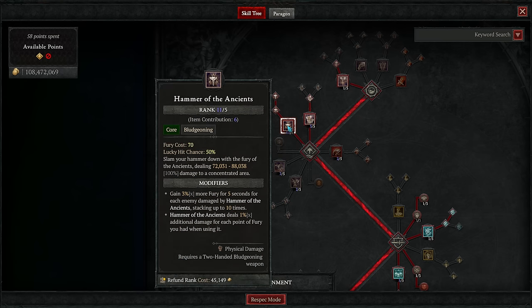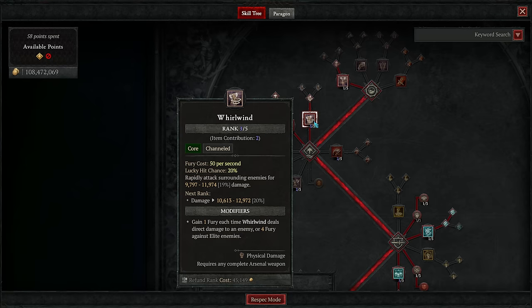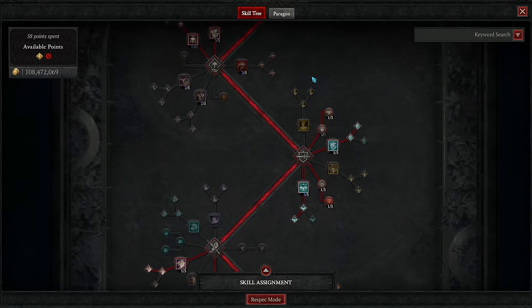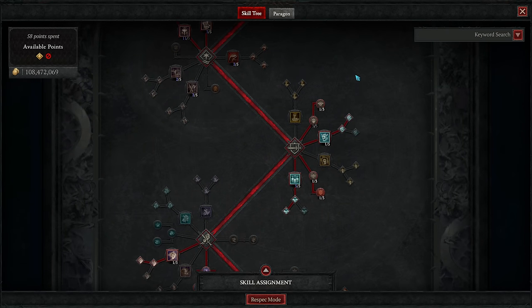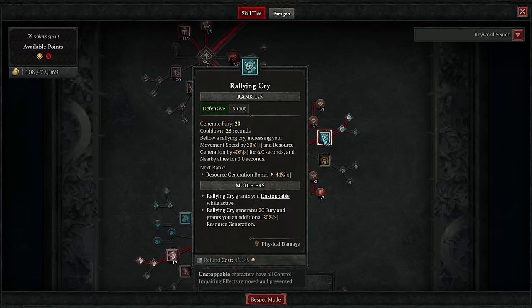We also take the rest of the ranks in Hammer of the Ancients to actually bring it up to five. Worth mentioning, there is only one rank actually put in Whirlwind — the bonus ranks are just from my gear. Then we move on to our defensive skill cluster. The one you pretty much definitely want is Rallying Cry, along with its enhancement and also Tactical Rallying Cry, altogether granting you an instant pop of fury along with a fury generation and movement speed buff while active.